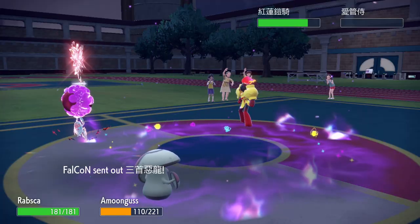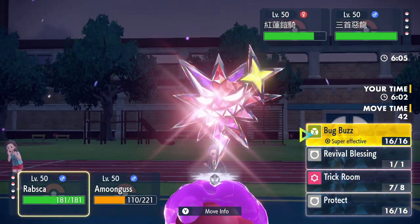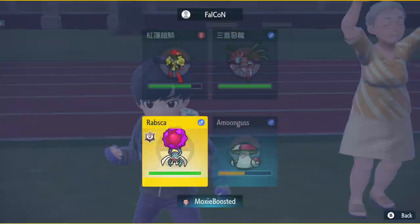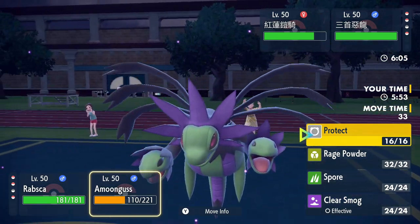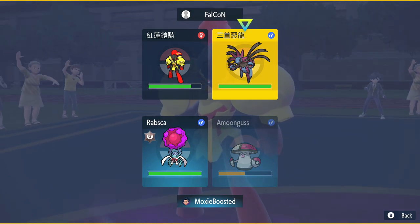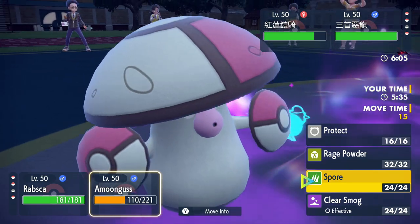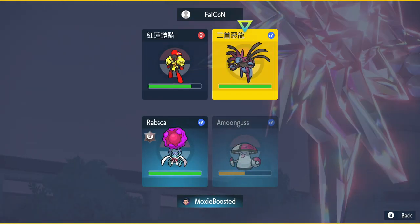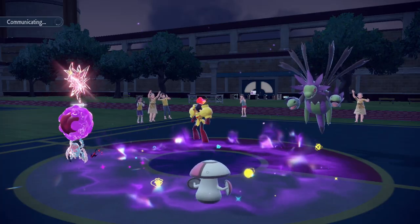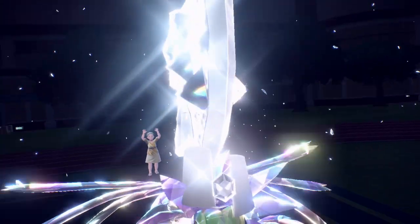We bring Amoonguss back and use Revival Blessing again. We want to put Armarouge to sleep since it's much harder to deal with using Torkoal. Torkoal's endgame looks really nice here — their Hydreigon is on the field too. We go for Bug Buzz on Rabsca and think about Revival Blessing first to get more survivability. We're also scared they'll Protect Hydreigon. We're a bit of a coward about it but make our plays.